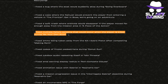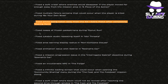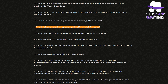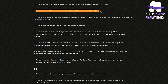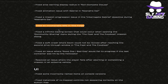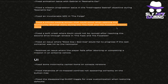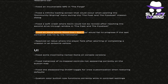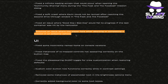They now properly grant the Dock Ketchum Horse collectible after aggressive recruiting. They fixed the boat suddenly stopping during Going Overboard. They fixed the Niwale preventing the player from entering a vehicle in The Frontier. They fixed a soft crash where enemies would disappear if the player moved far enough away from the mission area in A Piece of the Action. They fixed multiple failure screens when the player is killed during Be Your Own Boss. They fixed ammo being taken away from the Ki-1 Cobra pistol after completing Making Rent. They fixed frozen pedestrians during Donut Run. They fixed the jukebox audio repeating in Idle Threats and fixed area warning display radius in Non-Compete Clause.